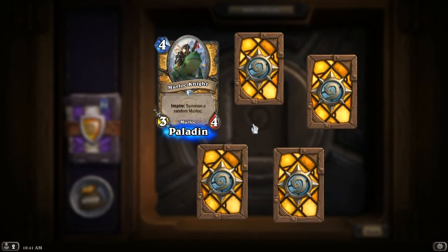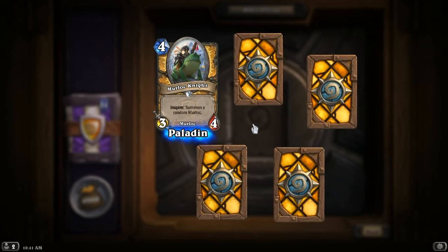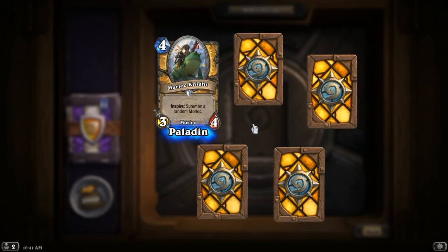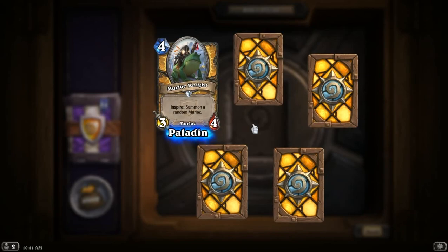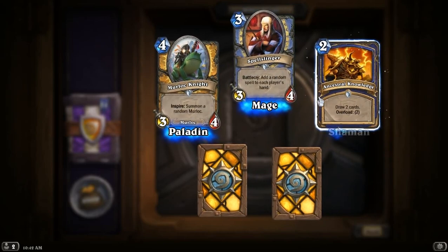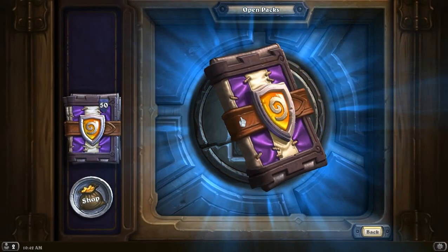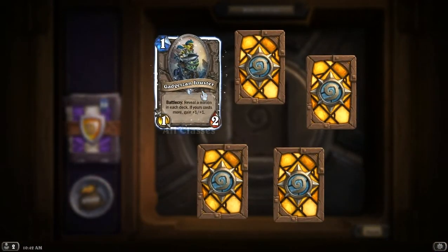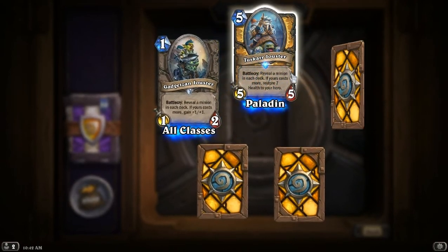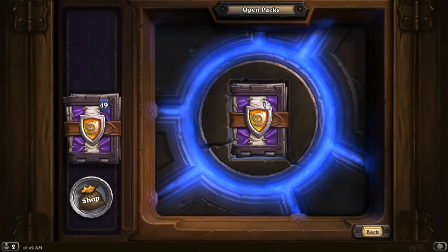It's the Murloc Knight! It's like the version of the Silverhand Regent, except it makes Murlocs — a random Murloc every time. The dream is that you'd spawn something like a Murloc Warleader, which will then make this a 5-5. Or Old Murk-Eye, which will basically be pay 2 mana, get a 1-1 and a 3-4 with charge! Nice card — I can see that being used even in non-Murloc decks. Another Spellslinger, another Ancestral Knowledge, another Boneguard Lieutenant, and another Fist of Jaraxxus.